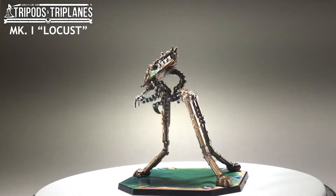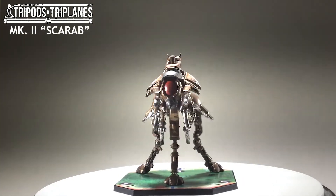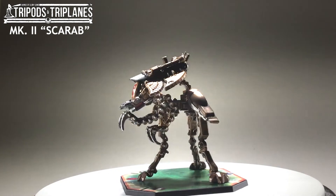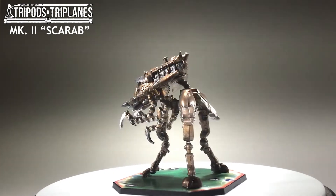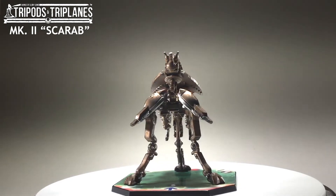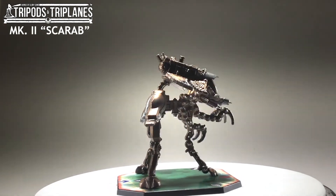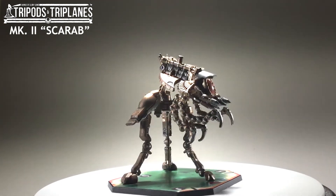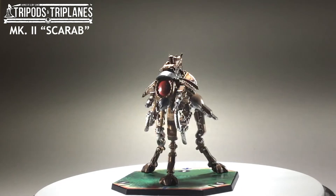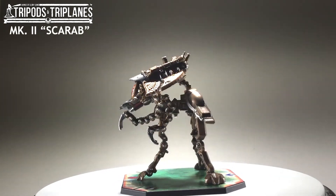Overall, this is a pretty cool design to start the game with. The Mark II tripod is named after the Scarab, the famous Egyptian beetle, and you can see the same Egyptian design motif and engineering of the Locust here. However, with the Scarab, everything is bigger and badder — that's because this tripod is the Martian's heavy unit. You can see the difference in the Scarab's mantis-like front claws, which are about the same size as the Locust's legs.